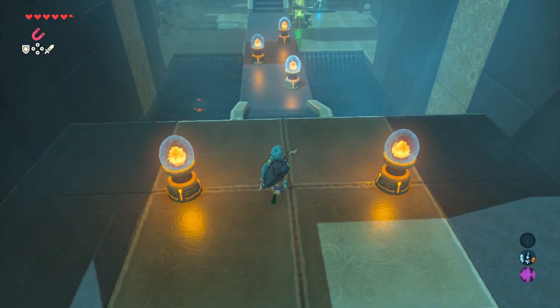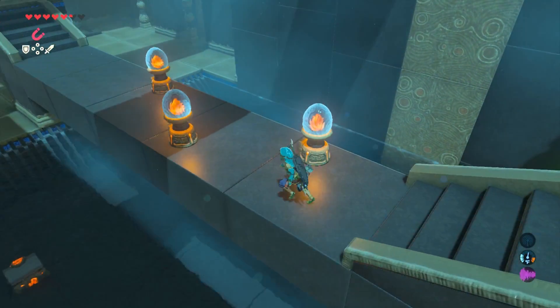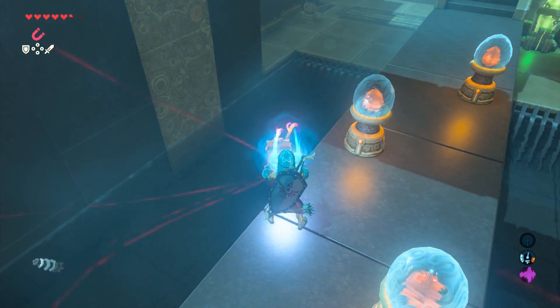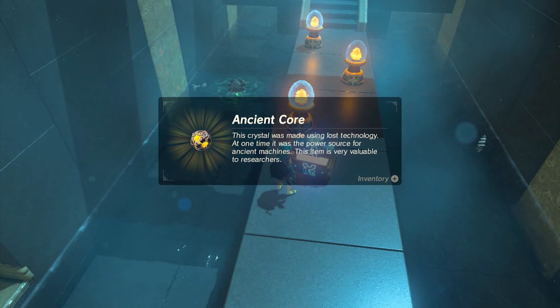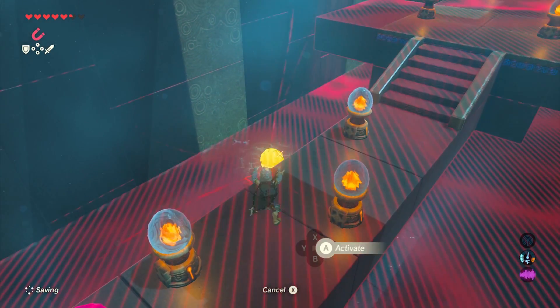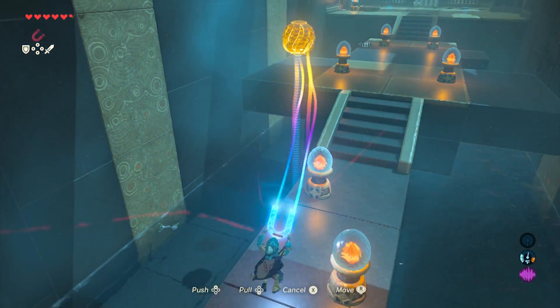Anything that lands in the water is going to float back with the current. You'll also notice there are some treasure chests you can find in the water — I'd highly recommend using magnets to pull them out. You can see that the electric core has also landed in the water; just use the magnets to grab that and continue on.